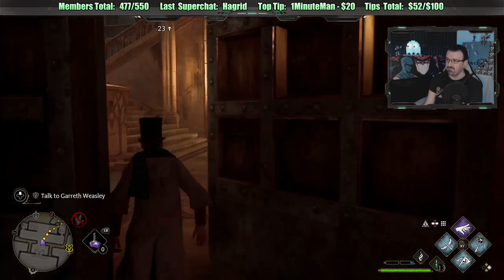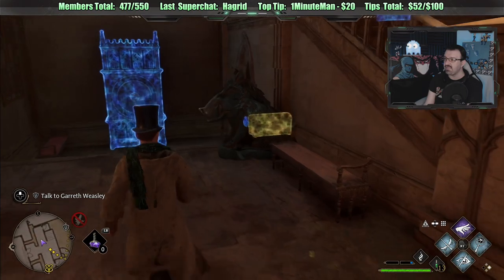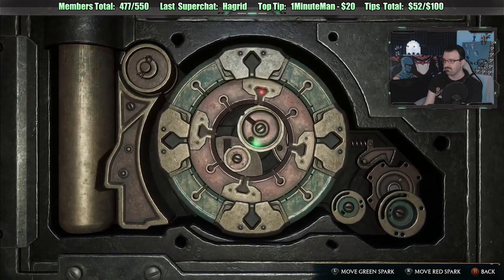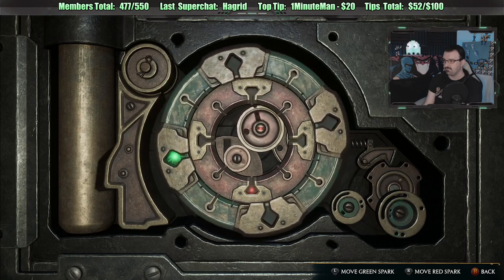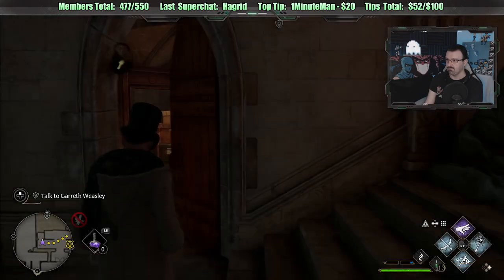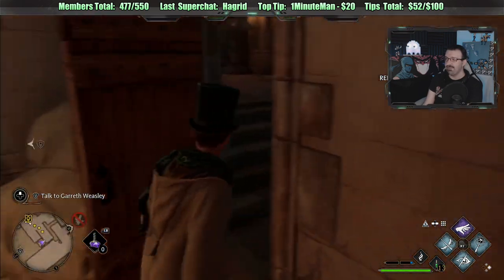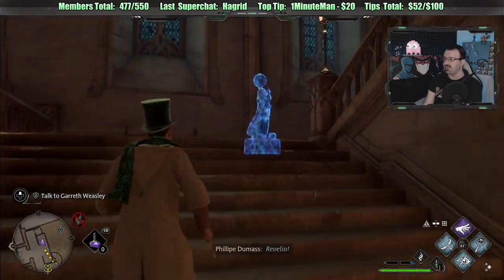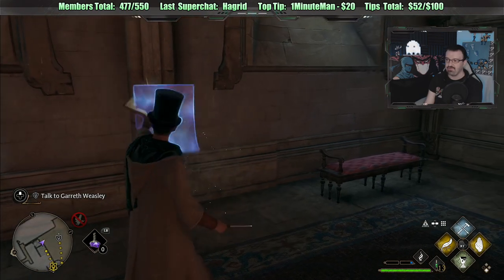We're going in here — big ass door. We got a lot going on here. We got to find another one of those keys. Can I unlock this door? Yes, I can unlock the door now. Sweet. Here we go. Refined dueling gloves. We went to the Room of Requirements and I didn't identify some unidentified items — that's a mistake, I should definitely do that.